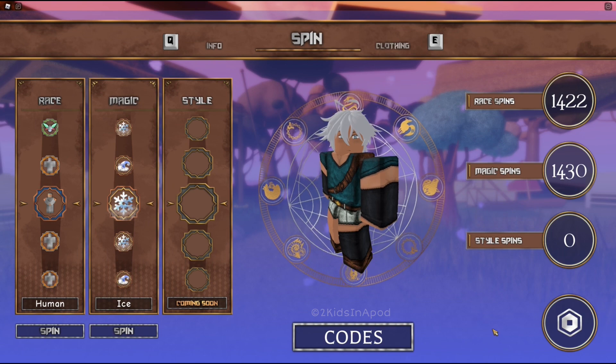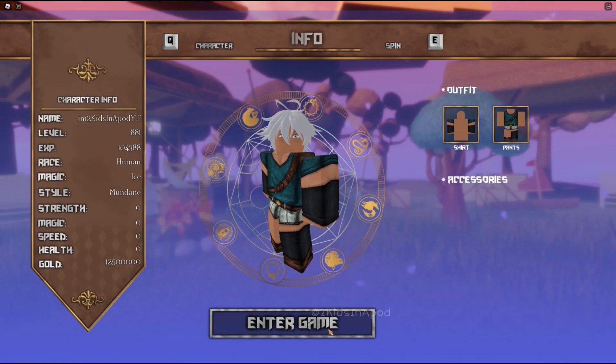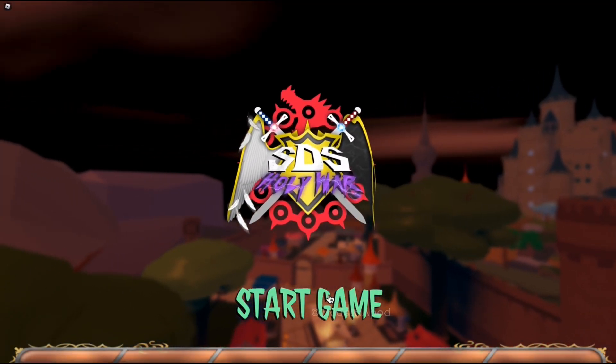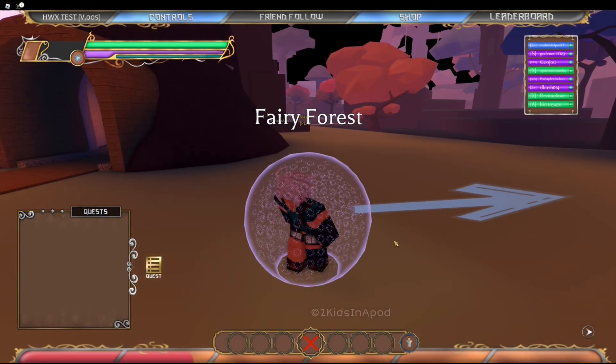If you guys see 'not valid,' that means the code is expired. Now click E on your keyboard, click Enter Game, and you're gonna end up on this page. Click Start Game and let's go to Fairy Forest.